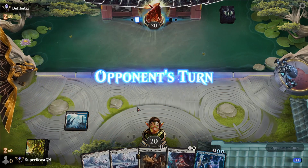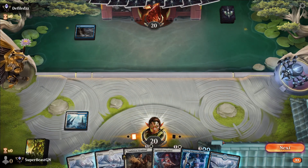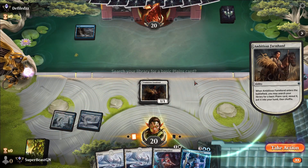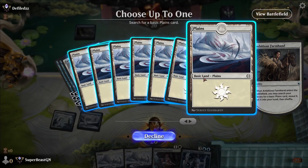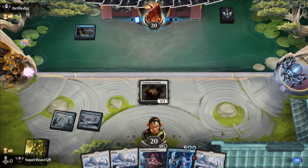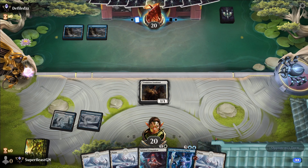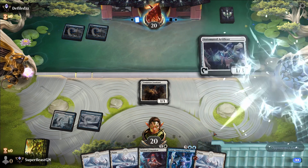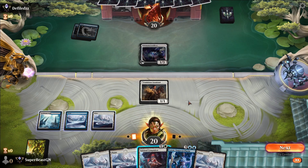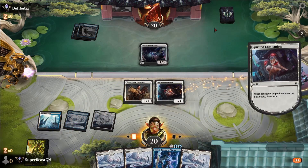New match — Seachrome Coast into Plains into Ambitious Farmhand. We have exactly what we need. Get another land out and we can play Teferi, Temporal Pilgrim — one of our main win cons in the deck. Mono blue — oh wait, this is a refreshing different kind of mono blue, I like this.